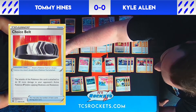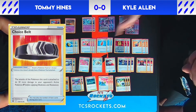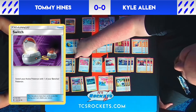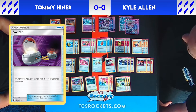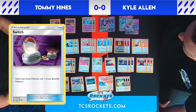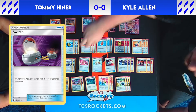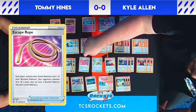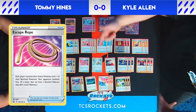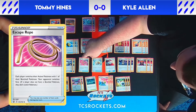We play two Choice Belts, which function similarly to Power Tablet, adding 30 damage to whichever Pokémon it's attached to. For our switch package, we play two Switches and one Escape Rope. Switches are usually used to get Genesect out of the active if our opponent gusted it up, or to switch out our Mew after using Techno Blast, since that attack means the Pokémon can't attack the next turn. Escape Rope also forces our opponent to switch out their active, which is great for messing up their turns.